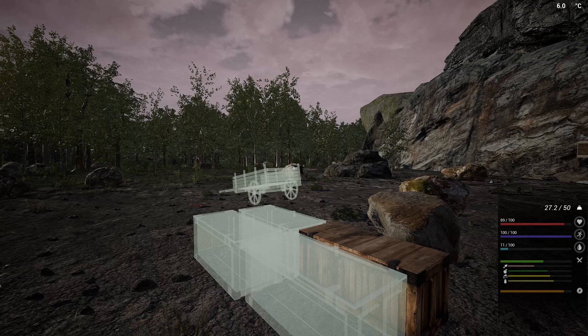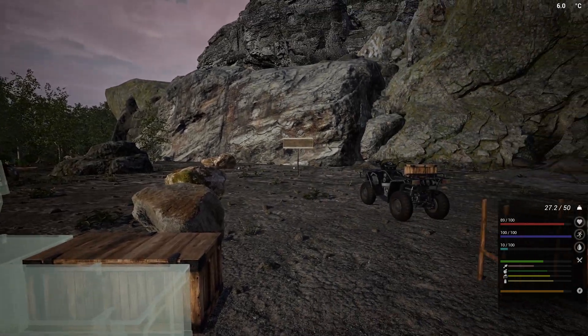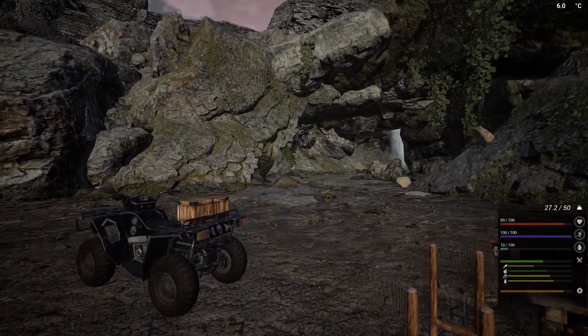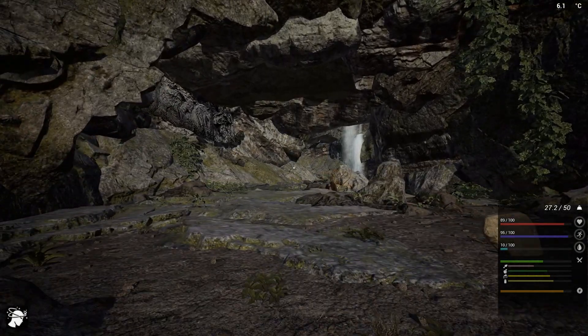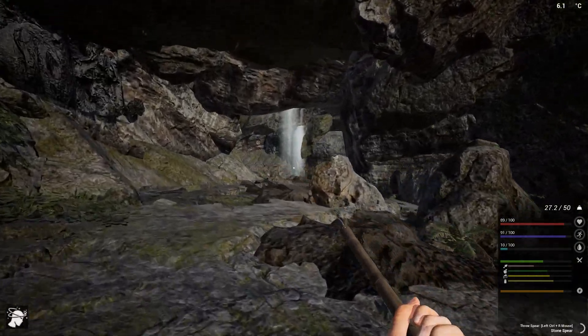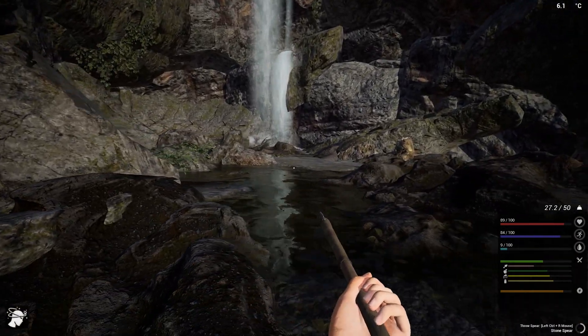Hey, thank you so much for joining me and welcome back to the M Factor. Let me tell you something really quickly about this location — it is just amazing. First things first, we do have a waterfall inside this cave, which means we have a water resource right over here, and that's really amazing.